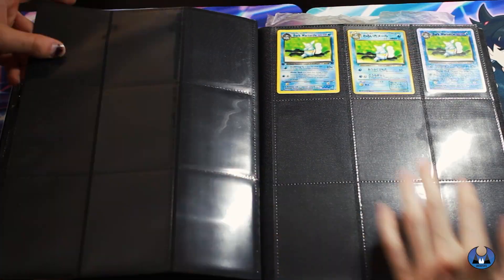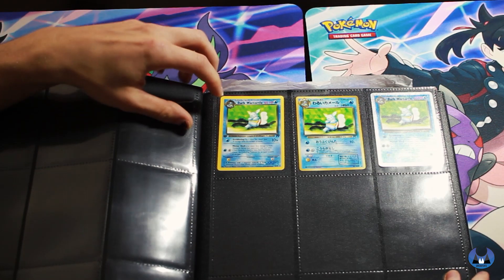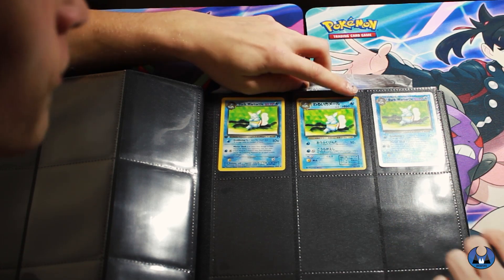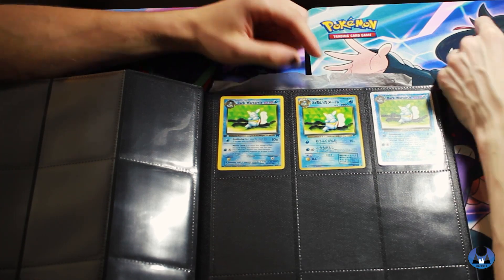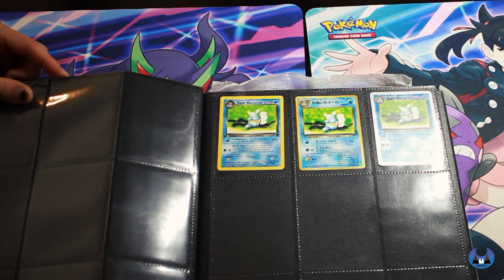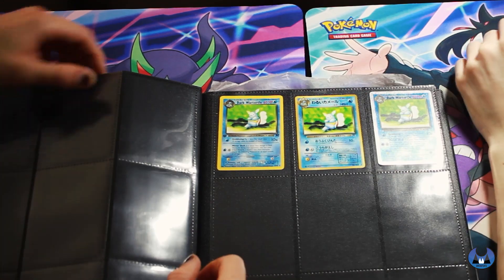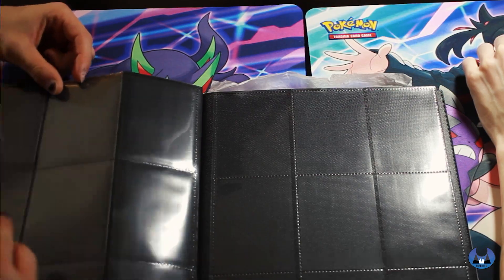And some Wartortles. First Edition Dark Wartortle, and then we got the Japanese version of it - not First Edition. And then a reverse as well. I believe this was from - not Evolutions - what set was it from? We don't remember where this one's from. If you guys know, you can tell us.